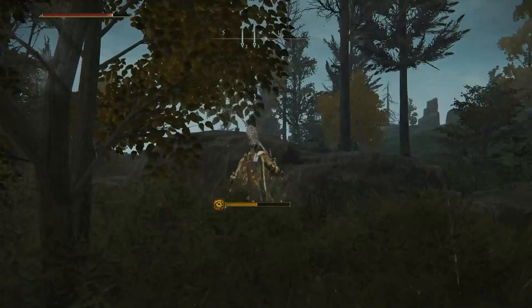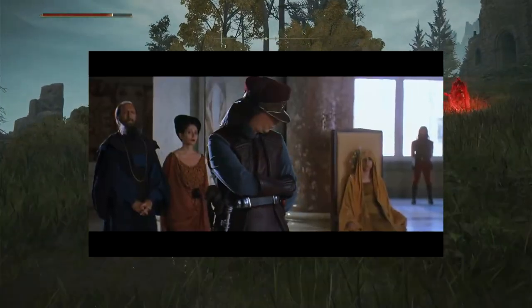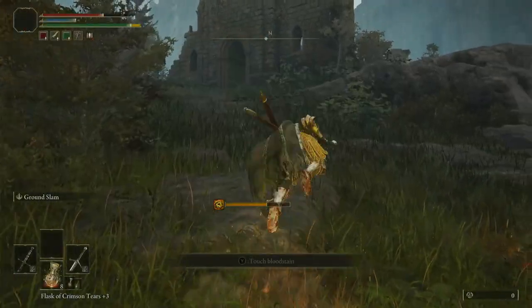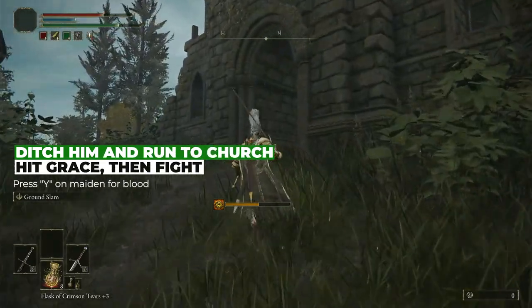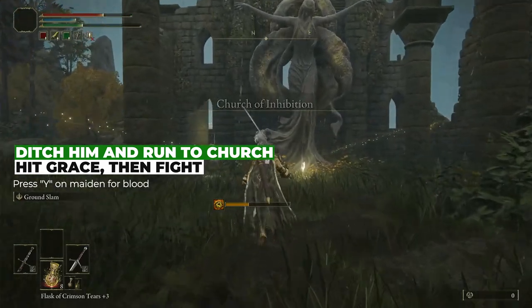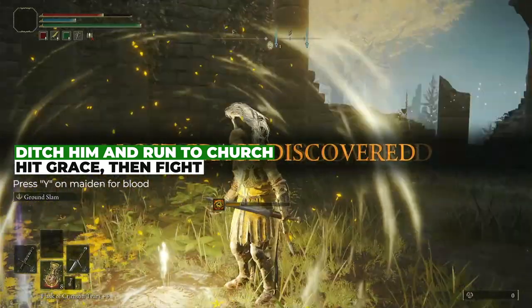Our goal is the church at the top. As you approach the church, however, Torrent will disappear — and you know what that means. Invasion. This guy is really hard, and also the Eye of Sauron is going to keep popping madness on you, but his spawning actually doesn't block us from the church, so I suggest just hoofing it past him and hitting that grace, grabbing the stuff, and then fighting him. If you die, it's no biggie — you'll now respawn here.